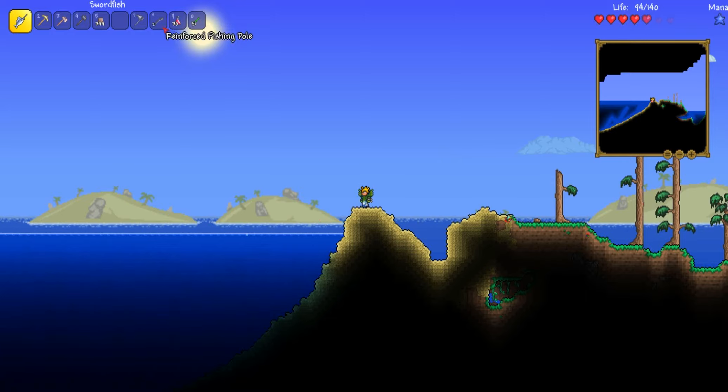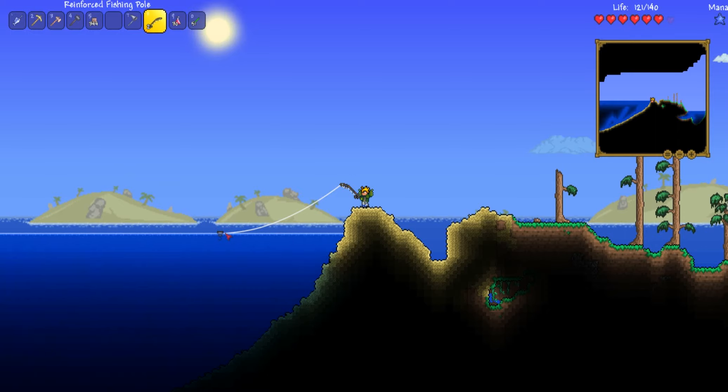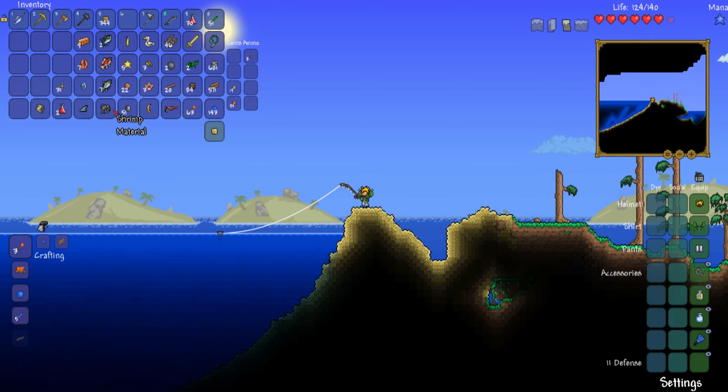We are back at the ocean. The whole point of fishing is to get the angler NPC — he gives you quests. Also from fishing you can get wooden crates, which give you items, and fish, obviously, as you can see right here.